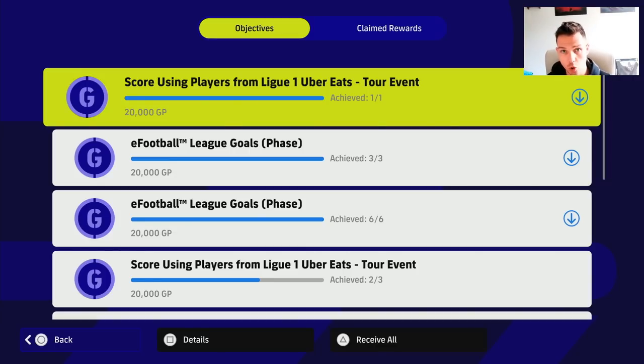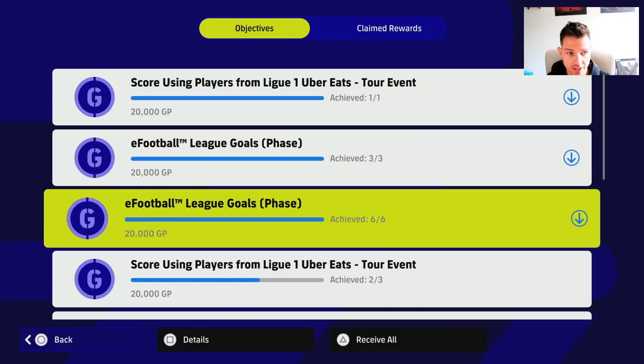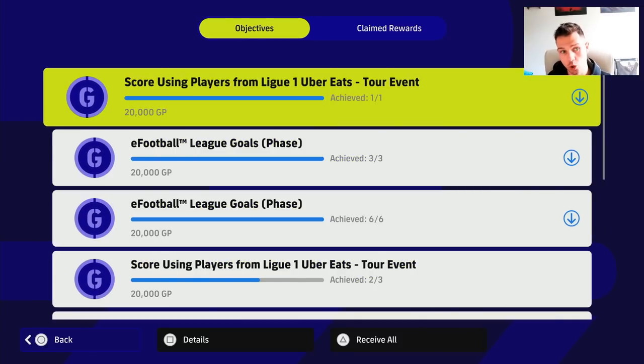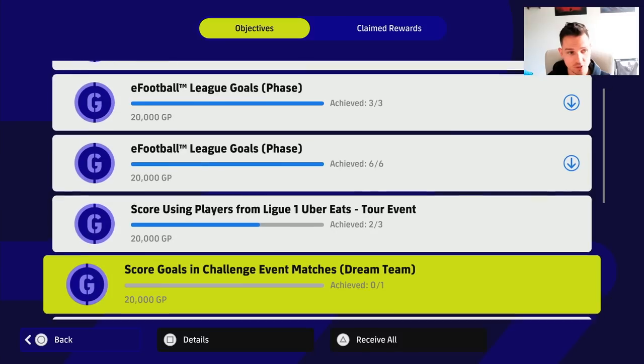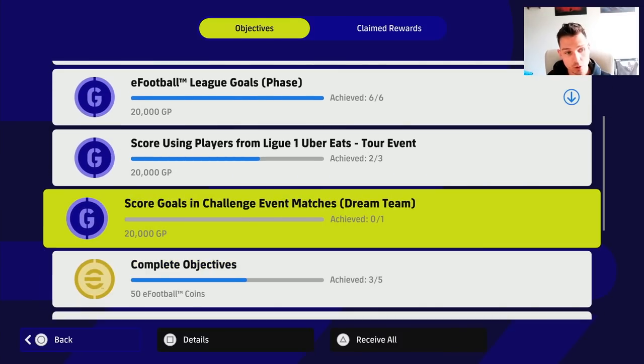We've scored using Ligue 1 players — anyone that plays in the Ligue 1 Uber Eats, which is the French league — in the tour event. I scored two goals with Mbappé. There's also the eFootball league goals phase stage where you can score goals, another one for six eFootball goals, and another objective to score in the tour event using Ligue 1 players — one goal for this one, three goals for that one.